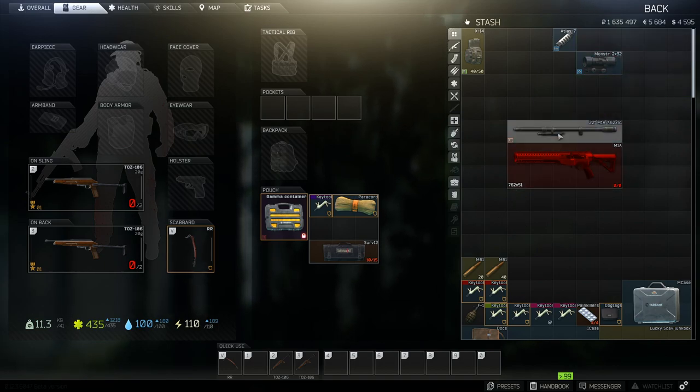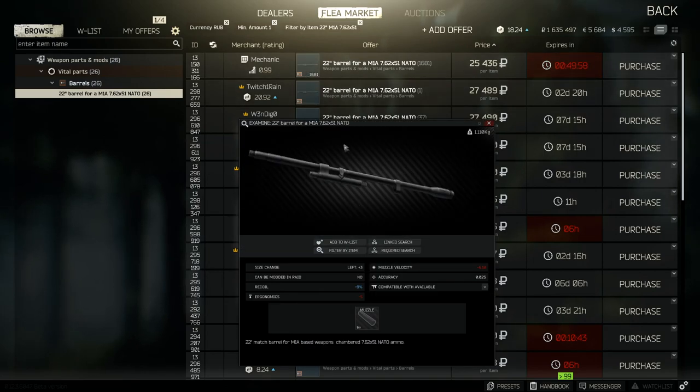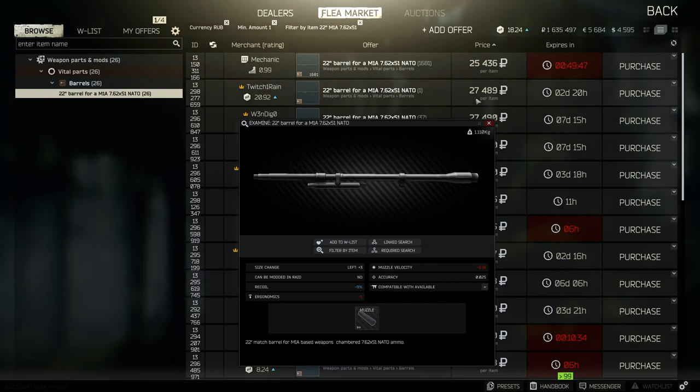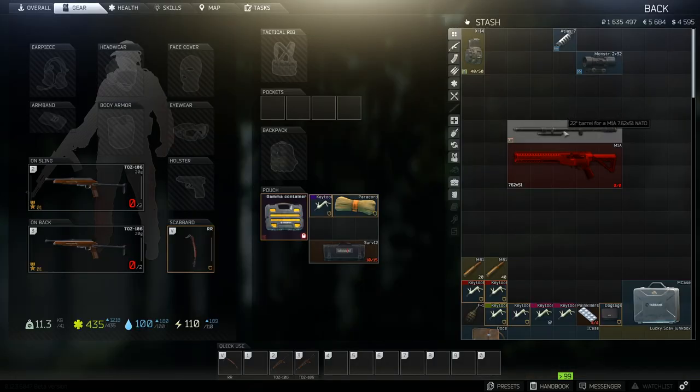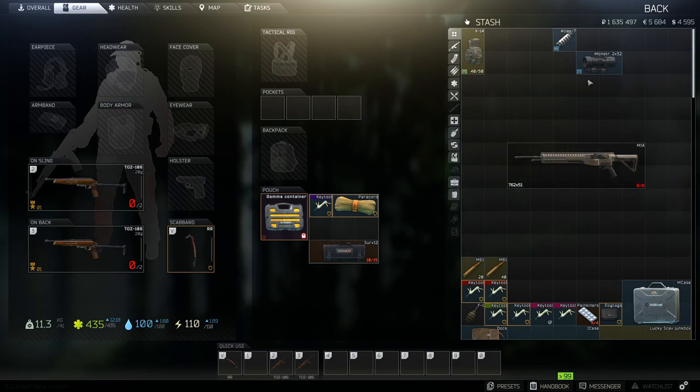Next up we're going to add the barrel — we're going for the 22-inch barrel. There are other options, but if you filter by item you can see this is 25k. It does minus 9 on the recoil, minus 5 on the ergonomics, and minus 6.18 on the muzzle velocity. It does have a big minus on the muzzle velocity, but it's still the best option for the barrel on this weapon, so we're going to add this and move on to the muzzle brake.